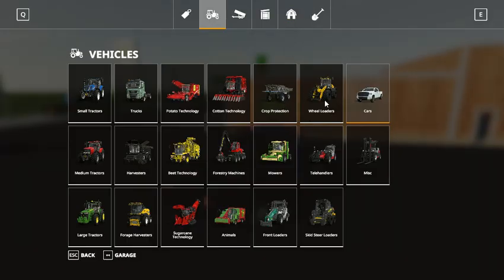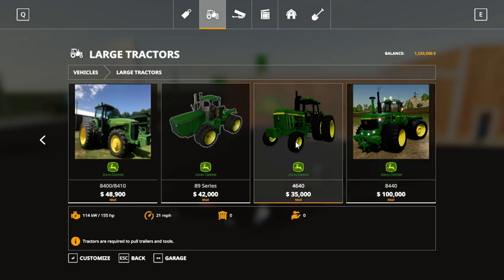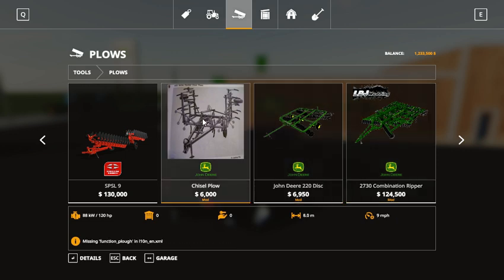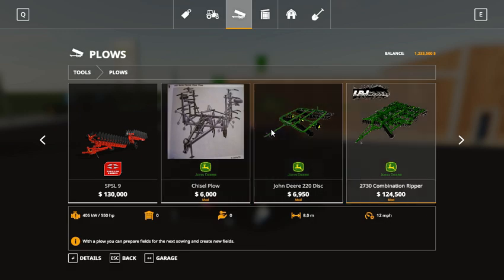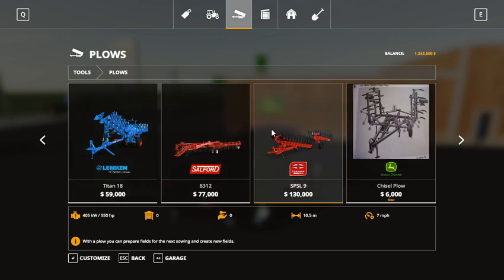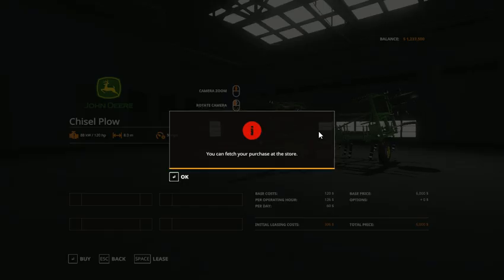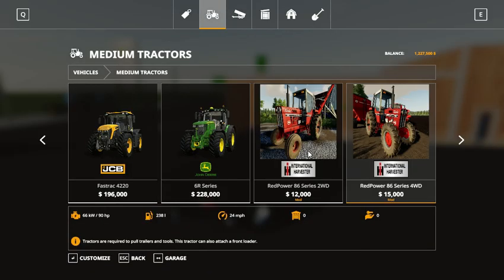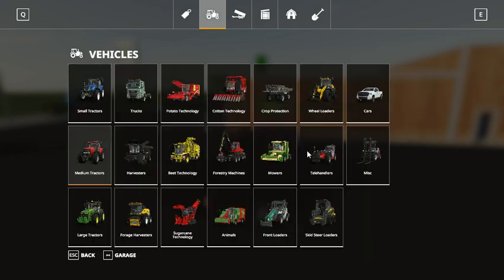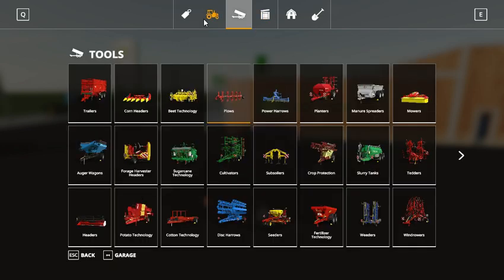Every field has to be plowed and planted, so there's no going easy on you guys. My buddy's been talking for a long time about, you know, basically building the farm yourself in the game - so that's essentially what we're going for here. So 88 and 120.